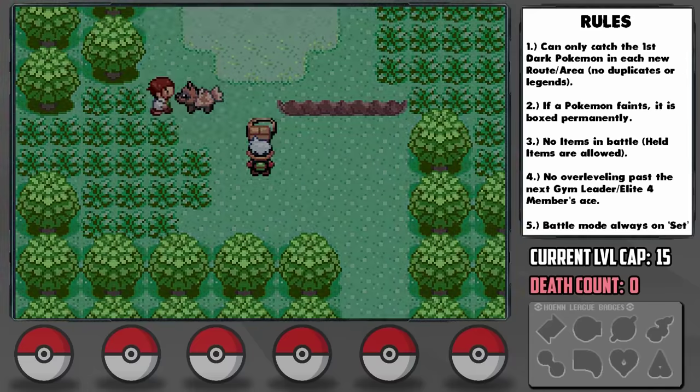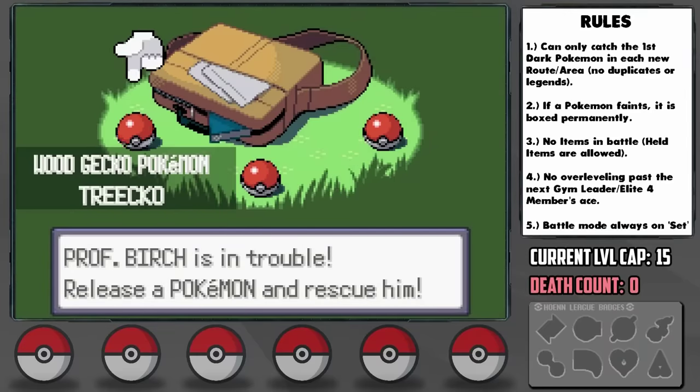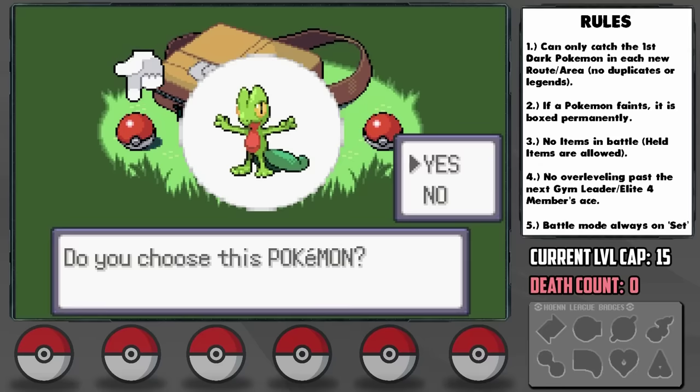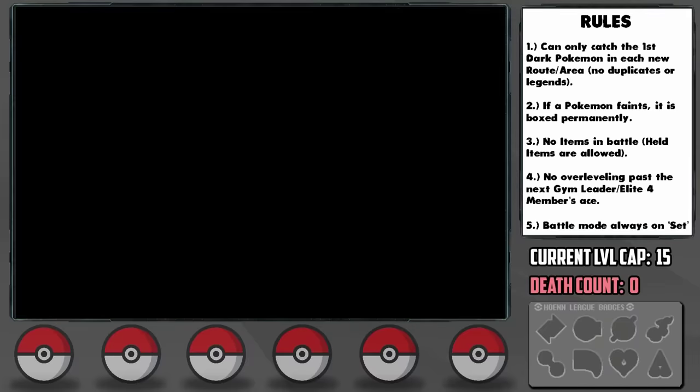Since we can't get a Dark-type, we have to start off the game with one of the regular starters, so I pick Treecko. It might very well be my favorite, but it also causes May to pick Torchic, which will eventually get the Fighting-type, so it adds an extra challenge against a Dark-type team.